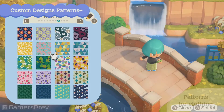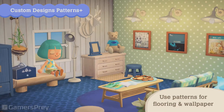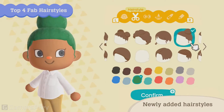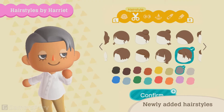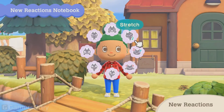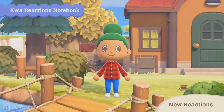Patterns that were previously used for customizing items can now be worn, or used as flooring and wallpaper like custom designs. Get in style with different hairstyles — eleven hairstyles will be added, including the ones that Harriet will teach you. Eleven new reactions like waving goodbye, stretching, and bouncing to music are being added as well. Get communicating even more with these reactions.